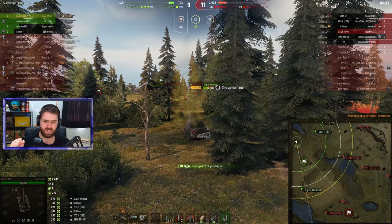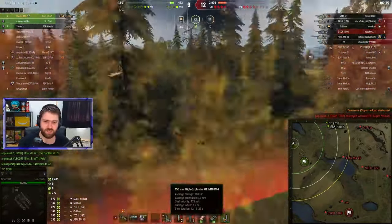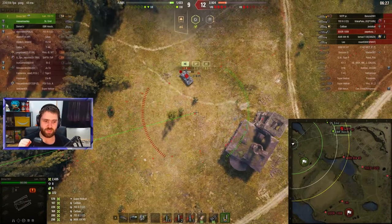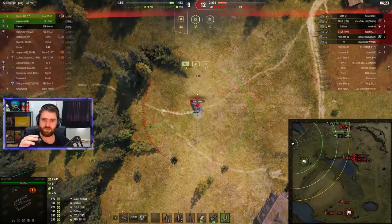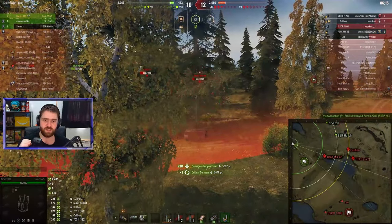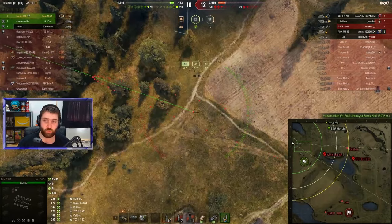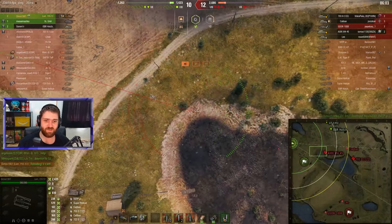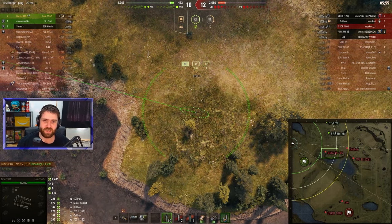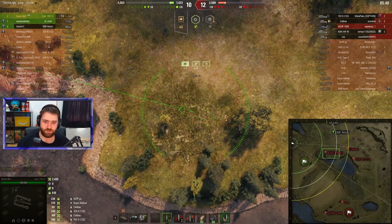Can we actually pen the Super Hellcat? Oh, that is very juicy — 570 damage done to that tier 7 tank destroyer, which is very weakly armored. But it's still not looking good — down by three vehicles and 1,500 HP. We miss the 50TP, doing no damage, but the Sturamil gets a shot in and we get some stun damage since we had stunned the 50TP. Three allied vehicles against five on the enemy team, with ten stun shells remaining.